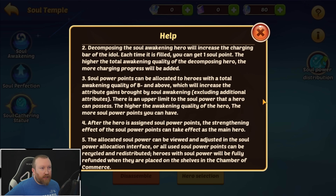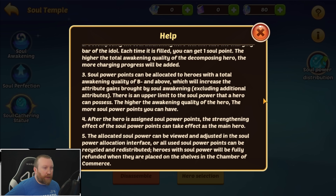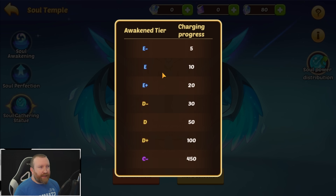There's an upper limit to the soul power a hero can possess, and the higher the awakening quality of the hero, the more soul power points we get. After the hero is assigned soul power points, the strengthening effect takes effect. The allocated soul power can be viewed and adjusted in the soul power allocation interface, and all used soul power points will be refunded and redistributed. Heroes with soul power can be fully refunded when they are placed on the shelf in the Chamber — the auction house — which is interesting.